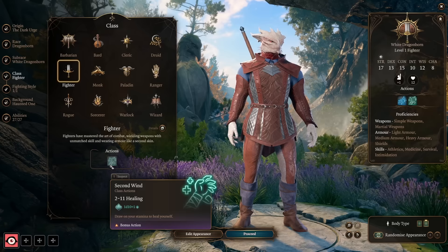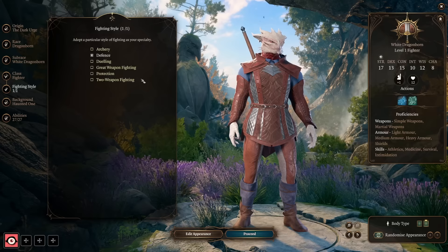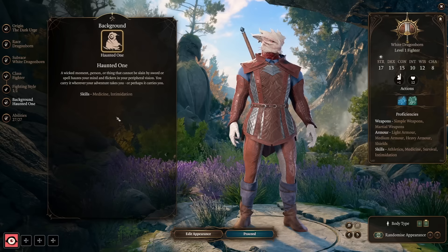We'll start with the ability Second Wind for a small heal in the early game. For fighting style, we're going to pick Defense. Once we pick up our first Warlock level, we'll be sticking to Eldritch Blast through the whole game, so we won't be making weapon attacks — although we will be dual wielding, so if you want to occasionally make an offhand attack, you could take Two Weapon Fighting. As Dark Urge, we start with the Haunted One background, giving proficiency in Medicine and Intimidation. Any background is fine — pick whatever fits your roleplay.